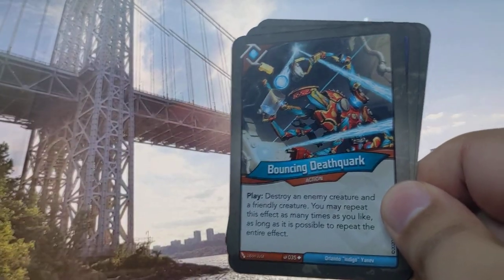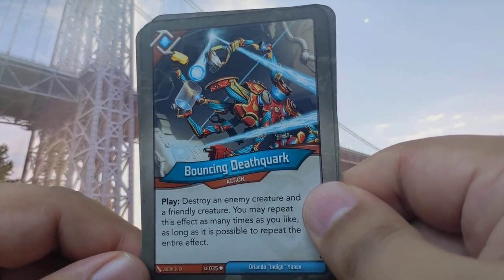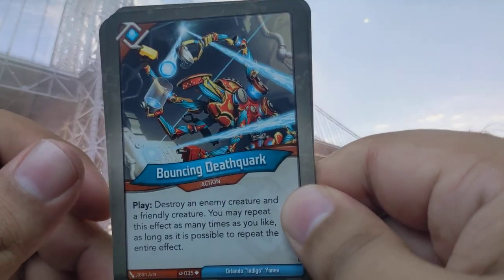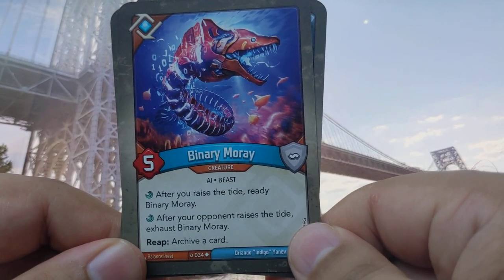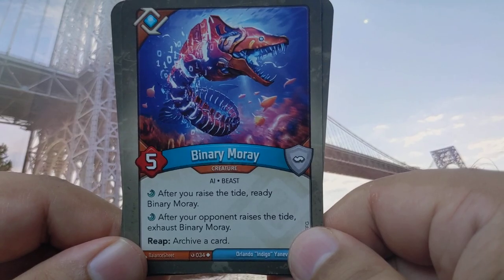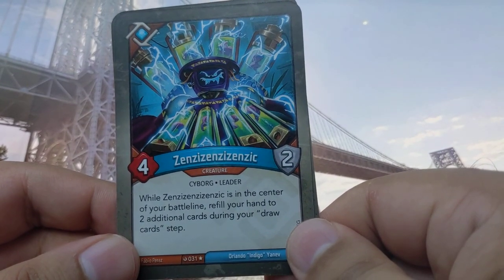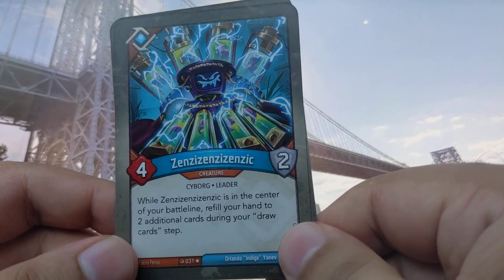Data Forge: you may forge a key, plus three current cost reduced by one for each card in your hand. Bounce. Death Quirk — nice, this is the second one; if you haven't seen the other video, go check that out — destroy an enemy creature; if it's the only creature, you may reap and repeat this effect as many times as you'd like as long as it's possible. Banny Murray — always a good one — after you raise the tide, ready Banny Murray; after your opponent raises the tide, exhaust Banny Murray. Reap: archive a card. A-Zenix connects — a leader is in the center of your battle line, refill your hand to do additional cards during your draw step — nice, love that. Reap: draw a card.